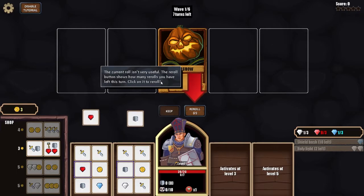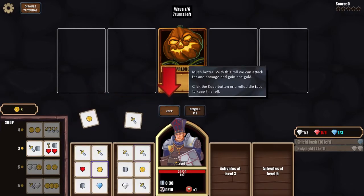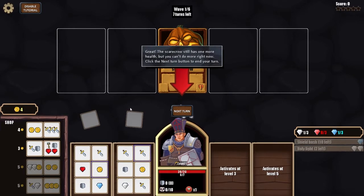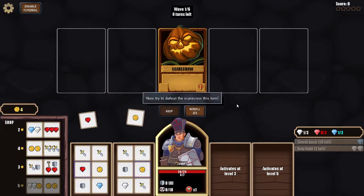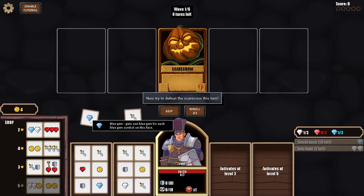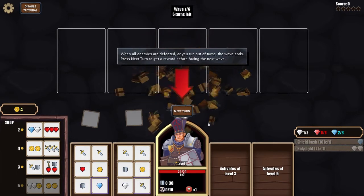The re-roll button shows how many re-rolls you have left this turn. You can attack for one damage and gain one gold with a good roll. Click the Keep button on a die face to hold it, then click and drag the sword face to the scarecrow to attack. The scarecrow still had one health left, so I had to re-roll next turn — got a blue gem and attacked to finish it off.